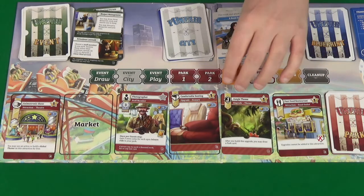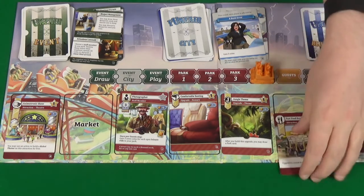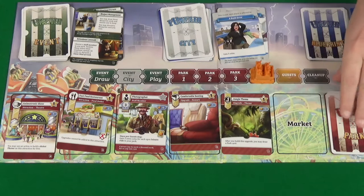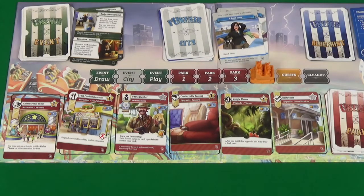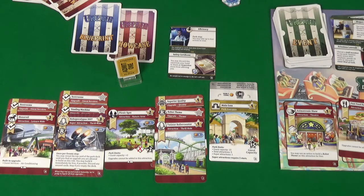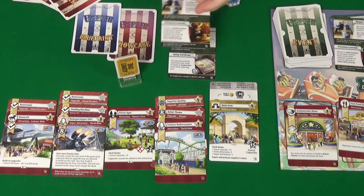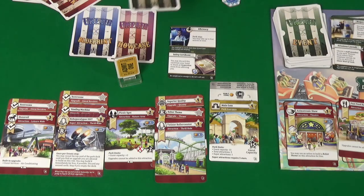Park four only applies to Pixel. The new card out is restrooms. Pixel uses her park four action to draw event cards, discarding one and keeping Project Management, which allows her to take blueprint cards.